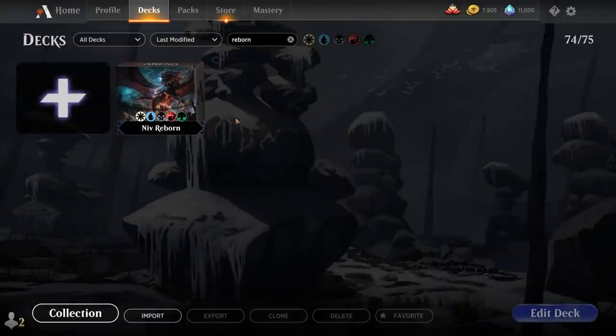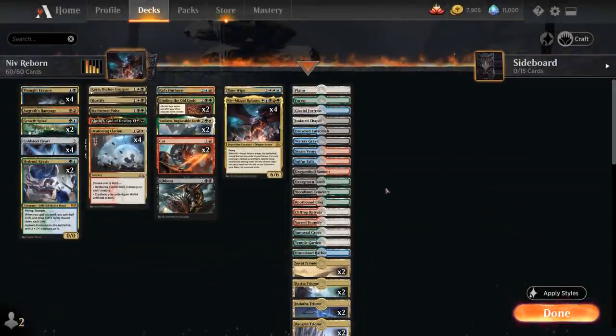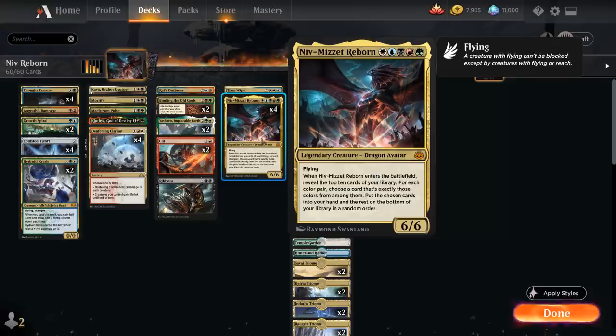Hello and welcome to another Historic Games video. Today we're taking a look at a 5-color Niv-Mizzet Reborn deck as voted on by my supporters on Patreon. The deck features four copies of the namesake card Niv-Mizzet Reborn, a 5-mana 6/6 legendary dragon avatar with flying that when it enters the battlefield reveals the top 10 cards of our library, and for each color pair — aka each guild — we choose a card that's exactly those colors from among them.